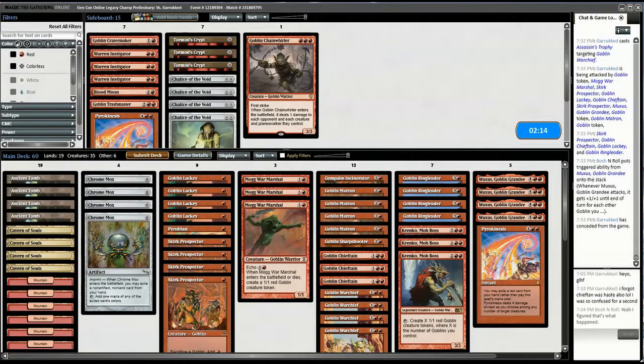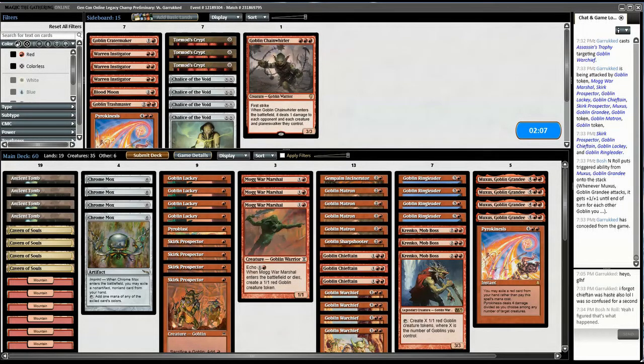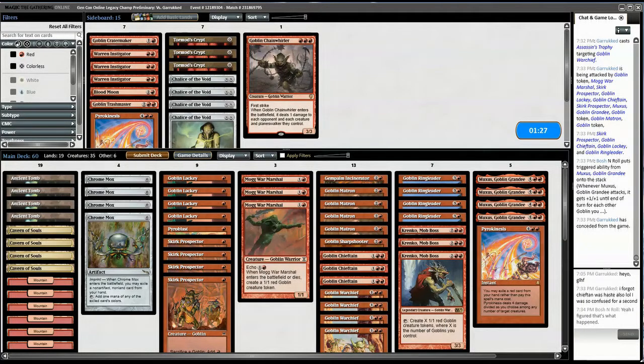Is Chain Whirler actually something I want? It does nip Planeswalkers too and they play a bunch of those, but I don't think I want to do that. They've shown me a bunch of Abrupt Decays and Trophies, so bringing in Chalice to cut off their options doesn't even seem worth doing. Yeah, I'm just going to submit this deck as is. I have the Sharpshooter that does mostly the same thing as Chain Whirler. I think I would have to cut Pyrokinesis for it, but I need that for Plague Engineer. Alright, this is the deck.